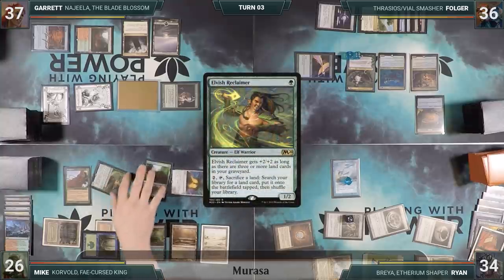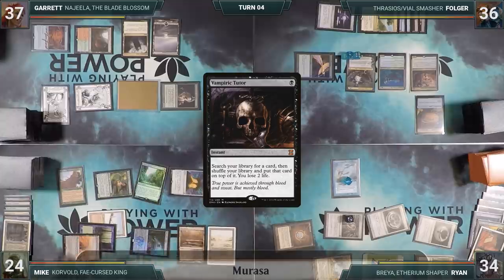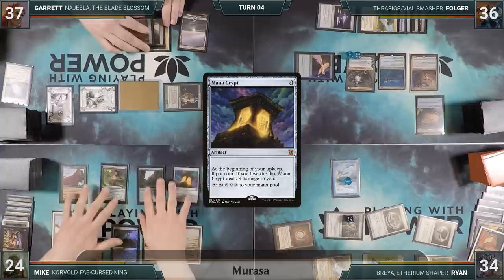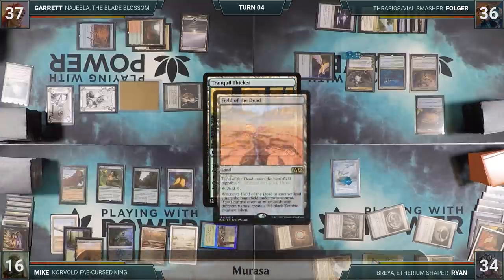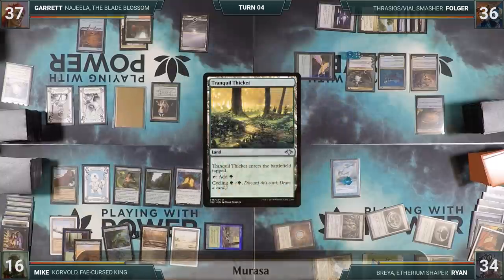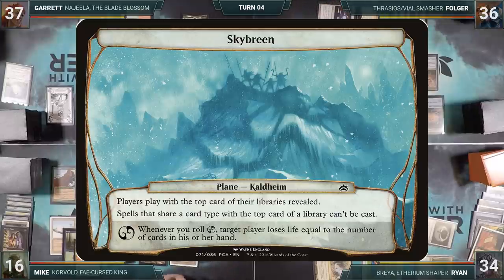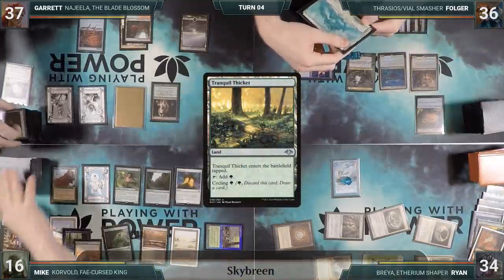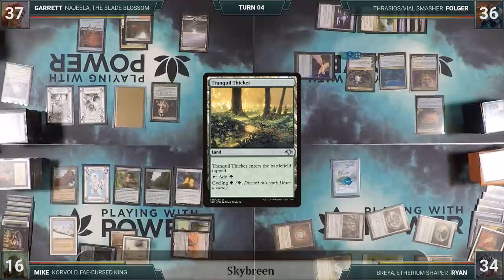At the end of Ryan's turn, Mike activates Elvish Reclaimer, sacrificing his Bayou and fetching up a Field of the Dead. Still in the end step, Mike casts Vampiric Tutor, fetching a card to the top of his library and losing 2 life. During Mike's upkeep, his Mana Crypt trigger goes on the stack. Garrett responds by casting Silence, completely shutting Mike off. Mike wins his Mana Crypt roll and moves to draw. He draws an additional two cards through Sylvan Library, keeping them both and paying 8 life. He plays a Tranquil Thicket for turn. Field of the Dead triggers and Mike creates a 2/2 Zombie. Mike rolls the planar die and hits, planeswalking to Skygreen. Players play with the top card of their libraries revealed — spells that share a card type with the top card cannot be cast. Whenever you roll Chaos, target player loses life equal to the number of cards in their hand. Everyone reveals their top card, shutting off those spell types. Mike pays to roll the planar die, misses, pays again, hits Chaos, and targets Ryan, making him lose 5 life. Mike passes.